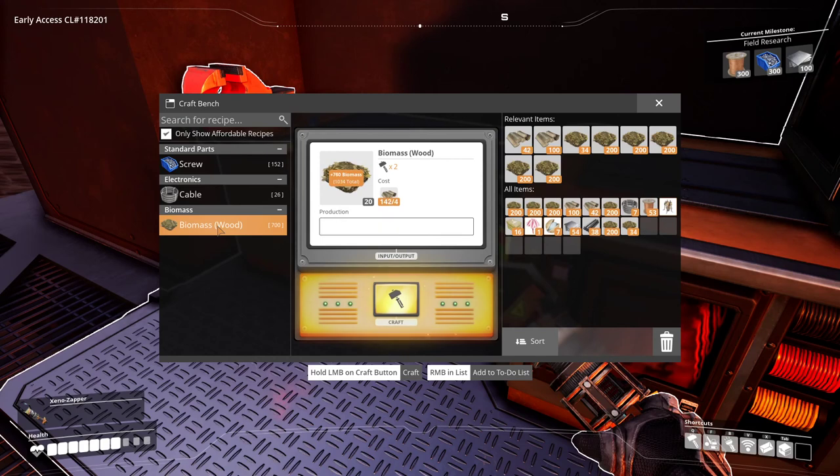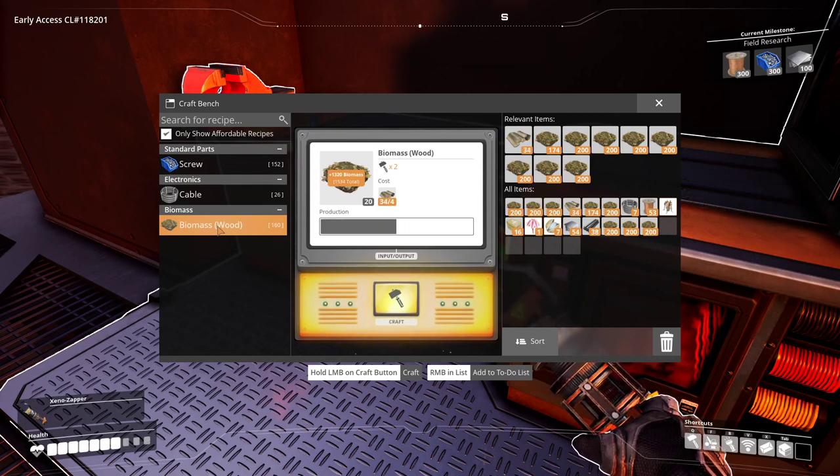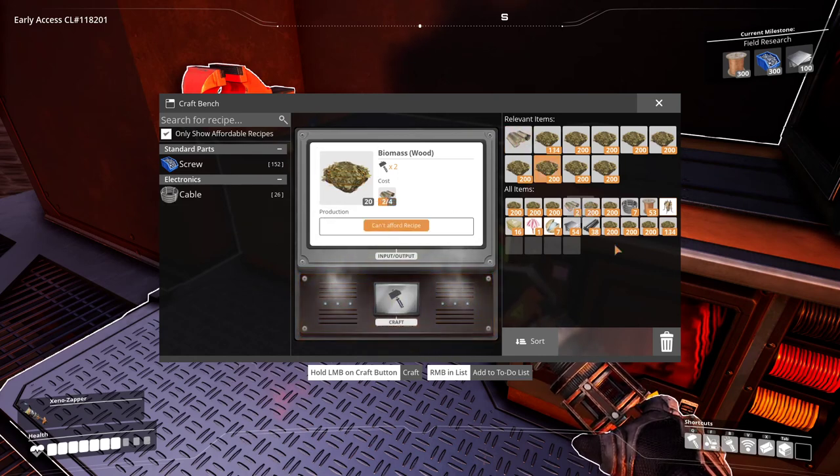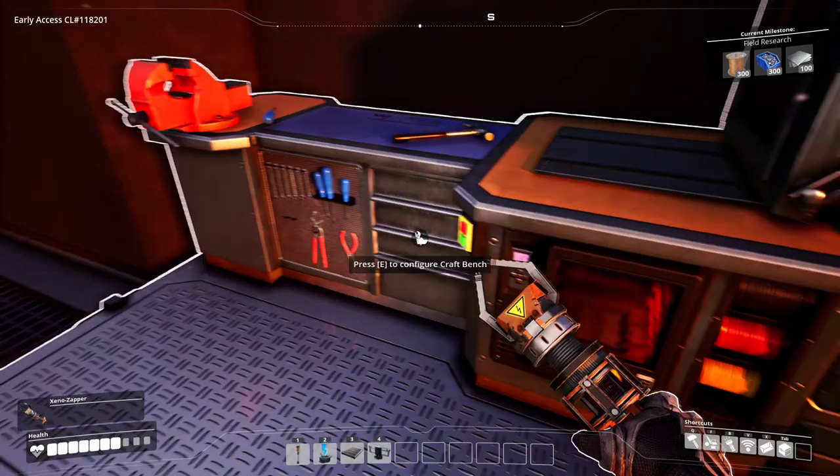I'm going to make all this biomass and then we're going to do our field research. For exploring you need a couple of things: you need beacons for sure, and then the other thing you want is foundations so that you can build ramps to things and get up and down different levels. We now have all this extra biomass — quite nice.